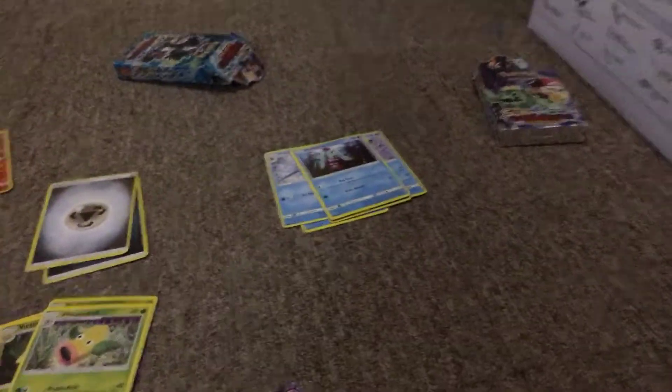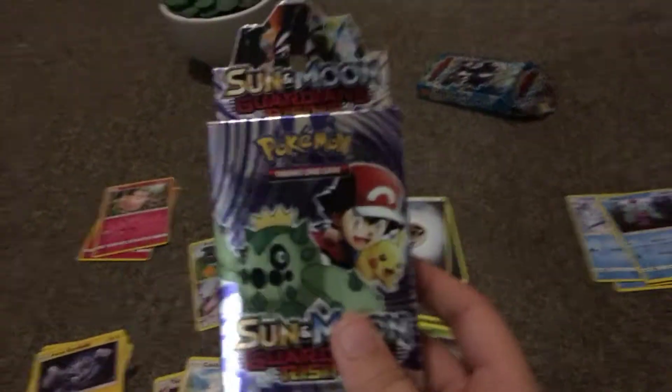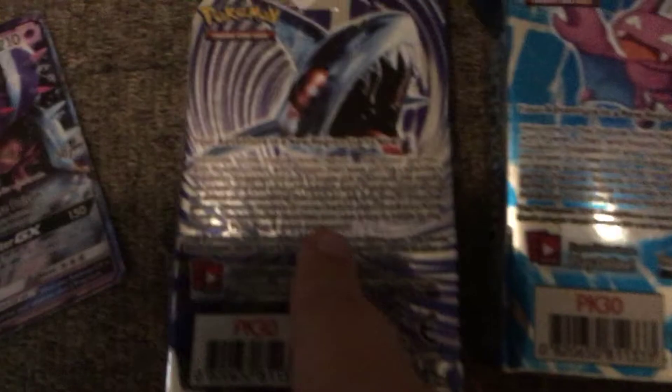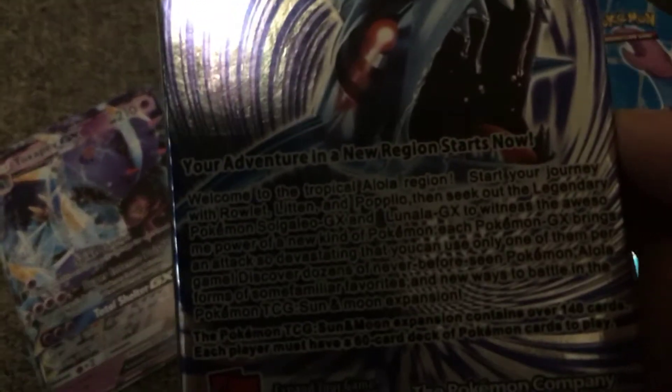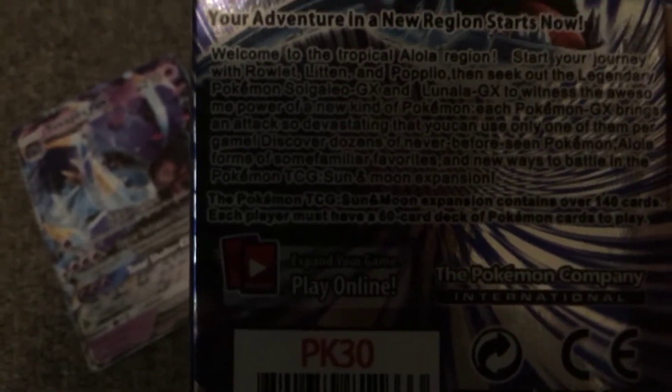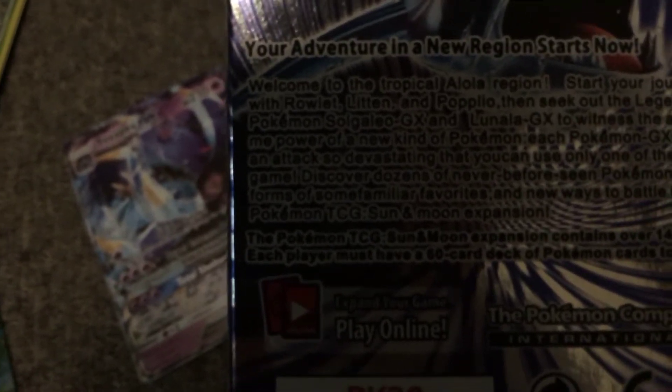We've got another box here for the next episode. Look at the back — it's got Sharpedo on it. It says: 'Seek out the legendary Pokemon Solgaleo GX to witness an awesome power of a new kind of Pokemon' — blah blah blah GX. We've got Togepex GX and Marill, which evolves into Togepex, but we've got the GX so...